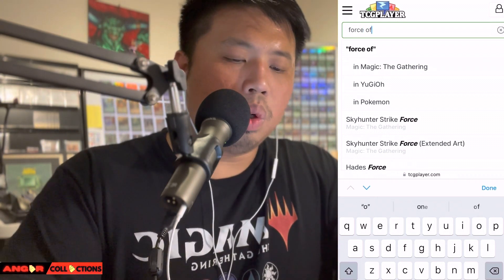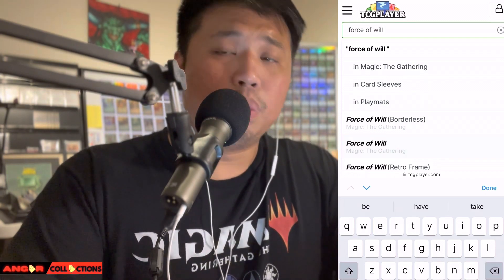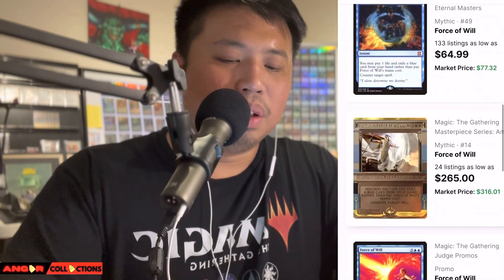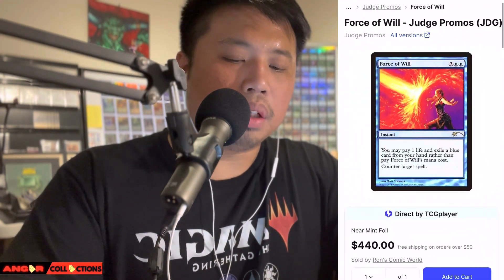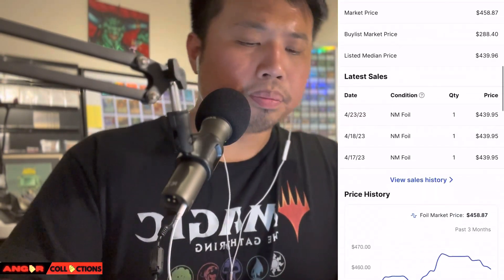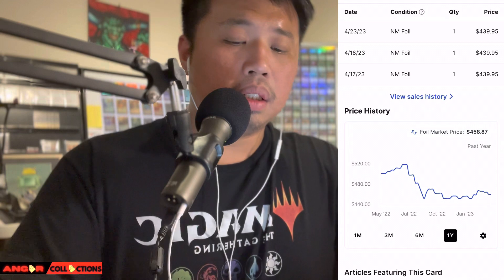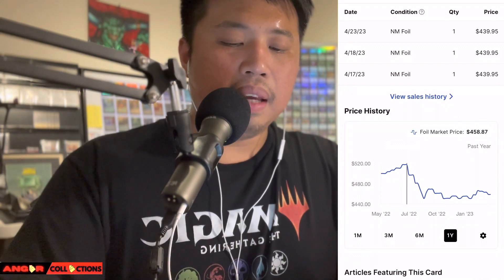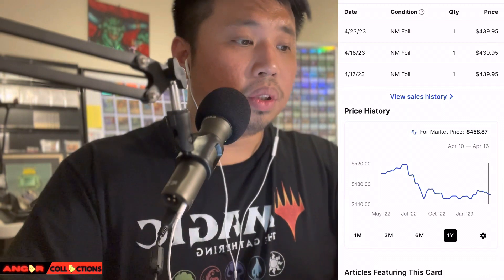This next card has been reprinted so many times — it's probably the next Tarmogoyf or Liliana at $20. But look at the Judge Promo — near mint is $440. The one-year graph shows it spiked to around $500 and then came back down to $450. That's Force of Will — another very popular card in cEDH.